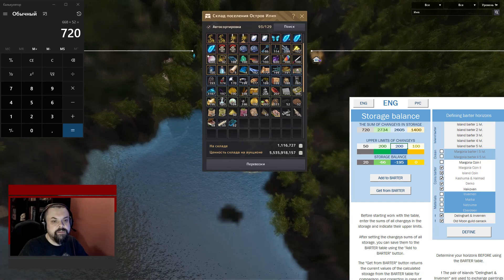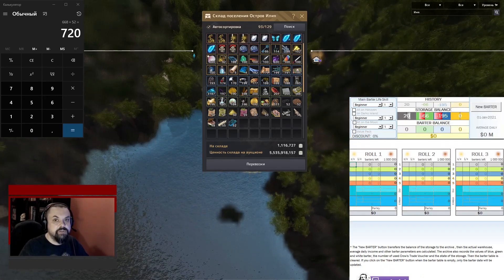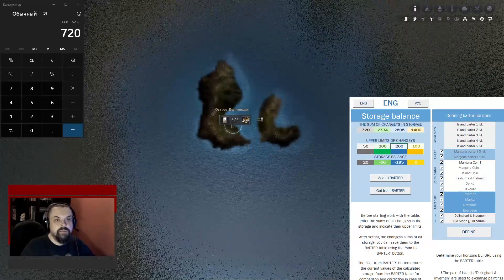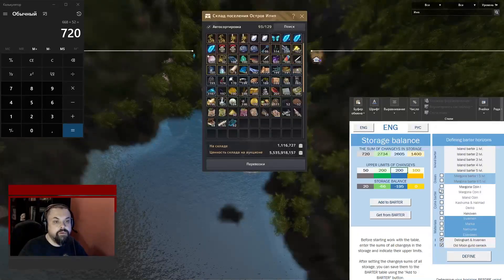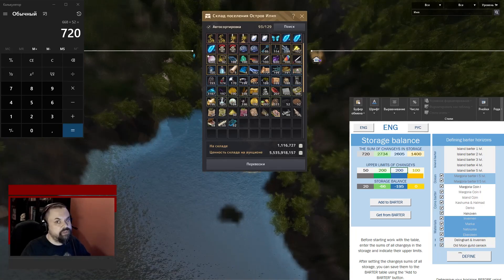You can remove all non-silver exchanges — in the case when coins are not needed, resources are not needed, and you do not go to Margoria. It is important to know that if you change the horizons of barter, then the barter sheet must be empty. But for the sake of clarity, I will set an example on fully expanded horizons.